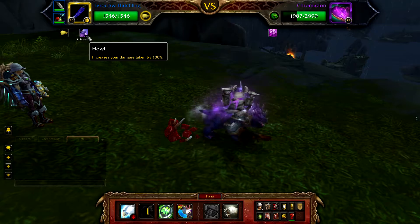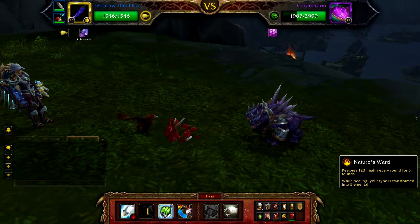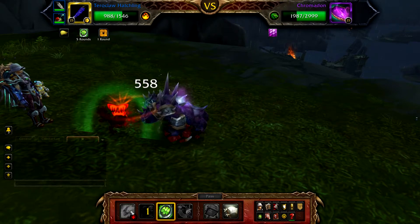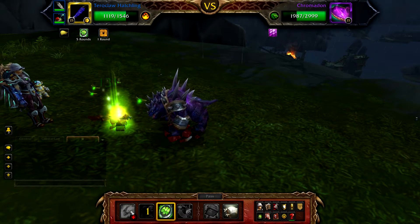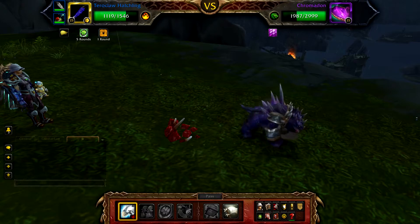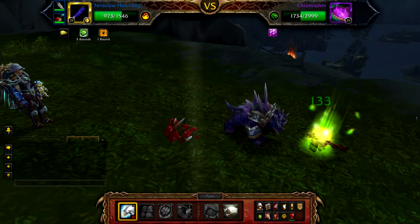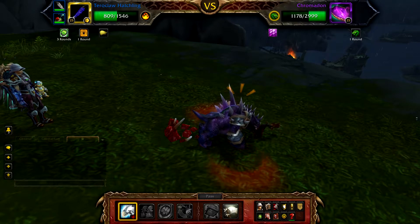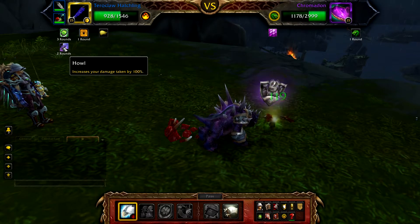When Cromodon uses Howl for the second time, your Dodge won't be off cooldown, so cast Nature's Ward instead. Now again cast Alpha Strike until the next Howl. When you see the third Howl activate, cast Dodge.